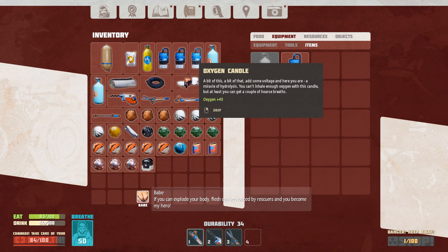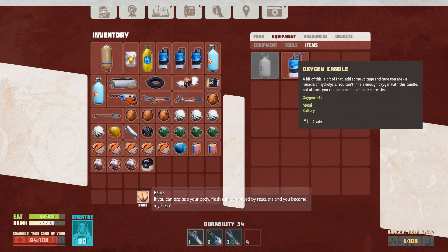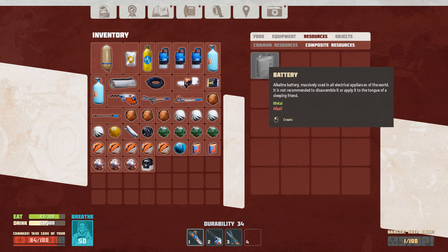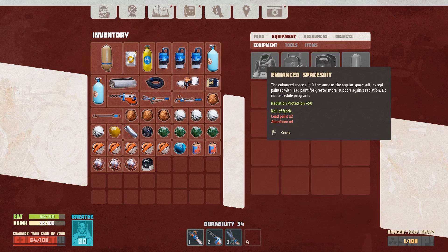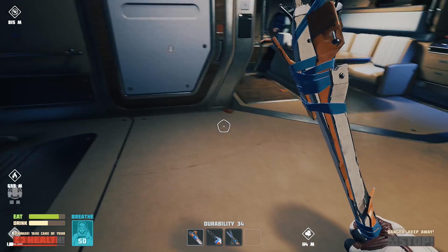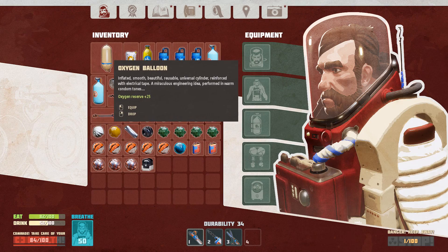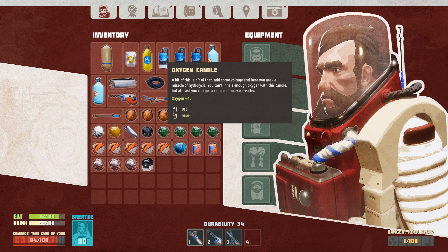The flashlight was hanging around in my inventory for an embarrassingly long period of time before I figured out I'm actually supposed to attach it to my spacesuit. I suppose I should be philosophical about this - I am crap at games so you lot don't have to be. I'm trying to actually equip the oxygen balloon and the oxygen candles in a tool slot.